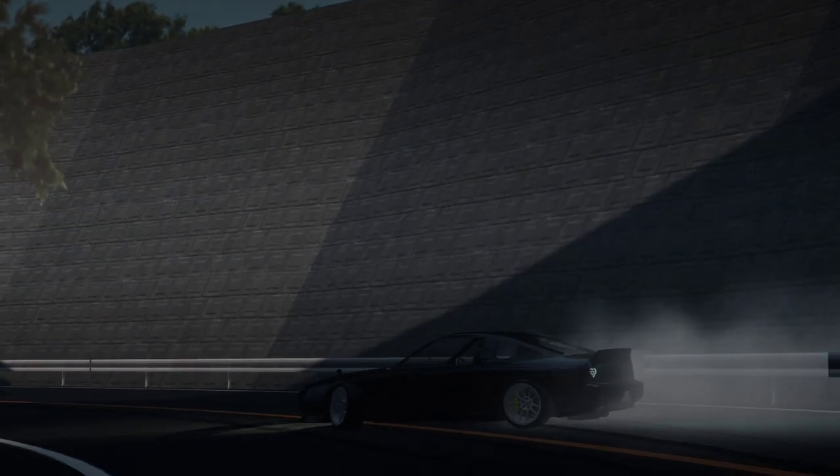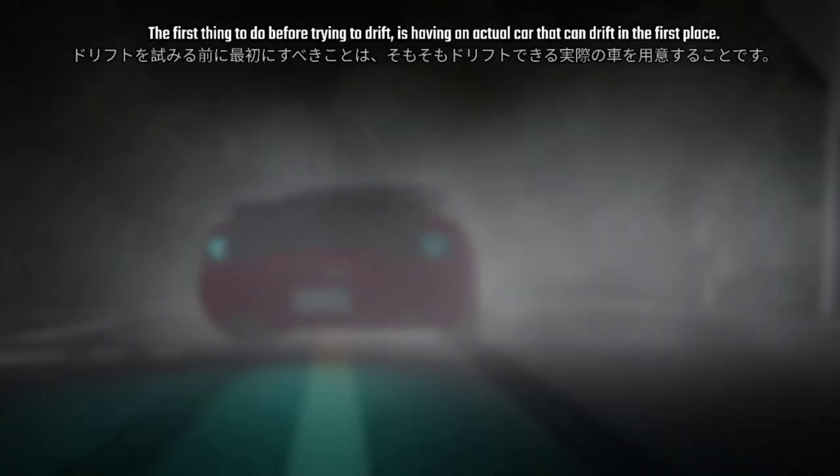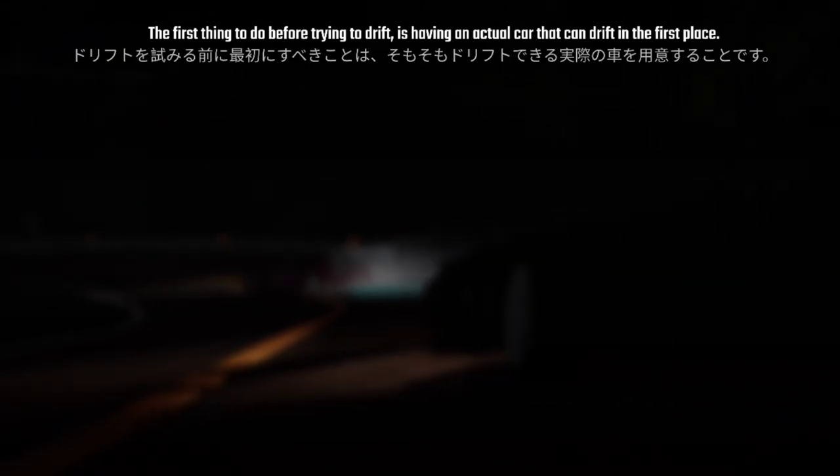Chapter 1: Car Selection. The first thing to do before trying to drift is picking an actual car that can drift in the first place.